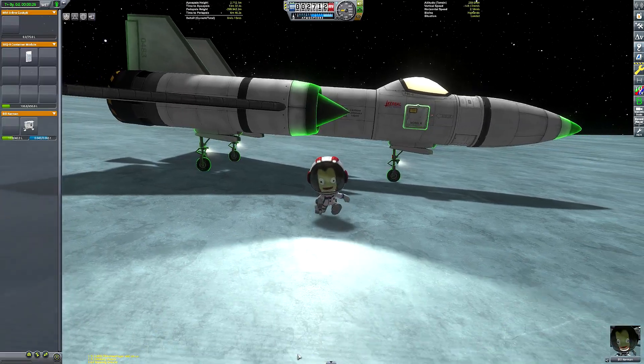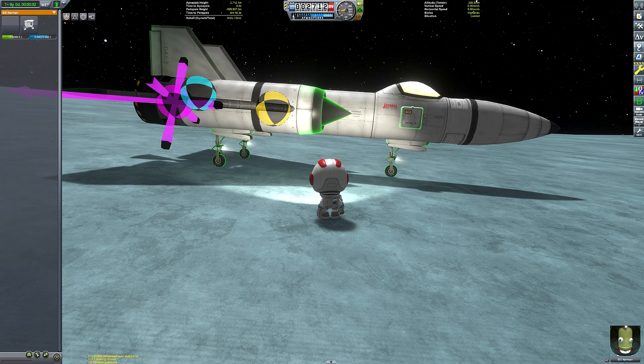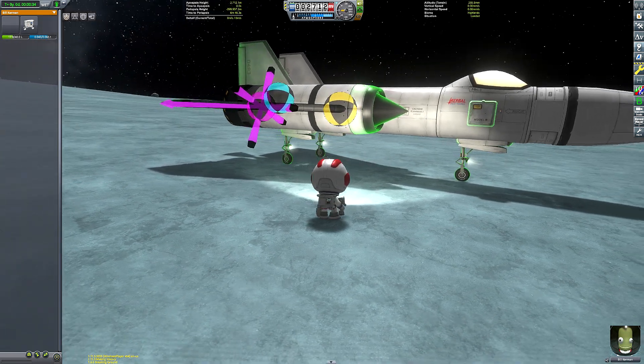The EVA Construction Window has all the useful indicators present in the Vehicle Assembly Building and Space Plane Hangar, such as the Centre of Mass, Centre of Lift, and Centre of Thrust indicators.